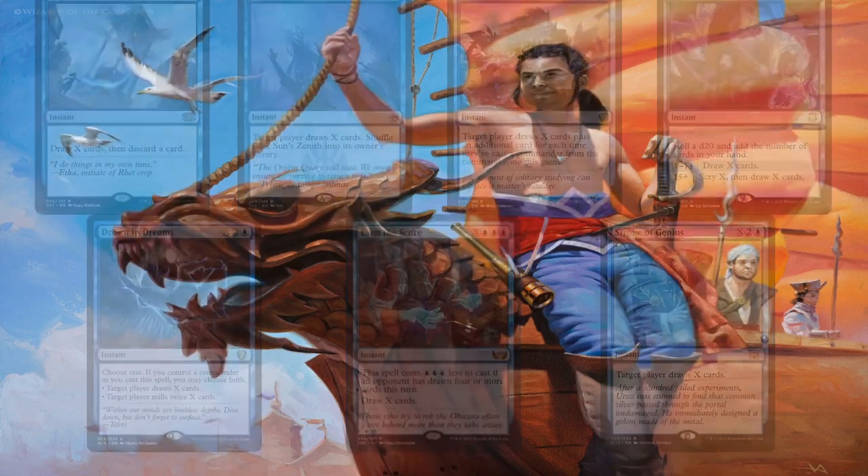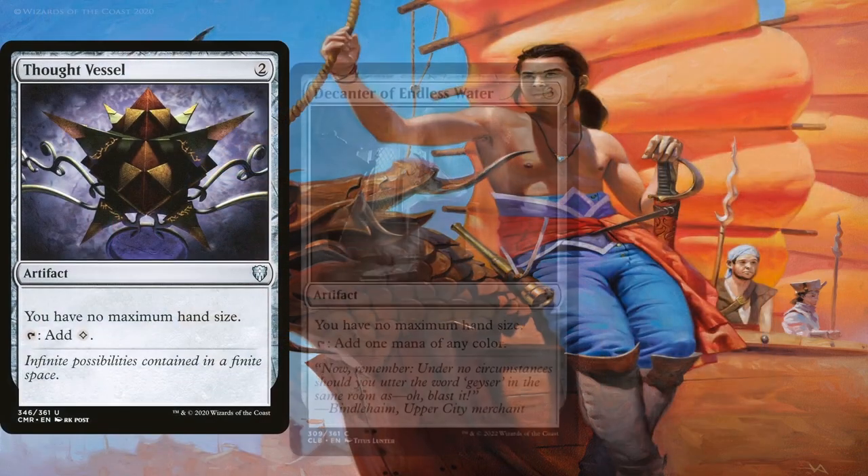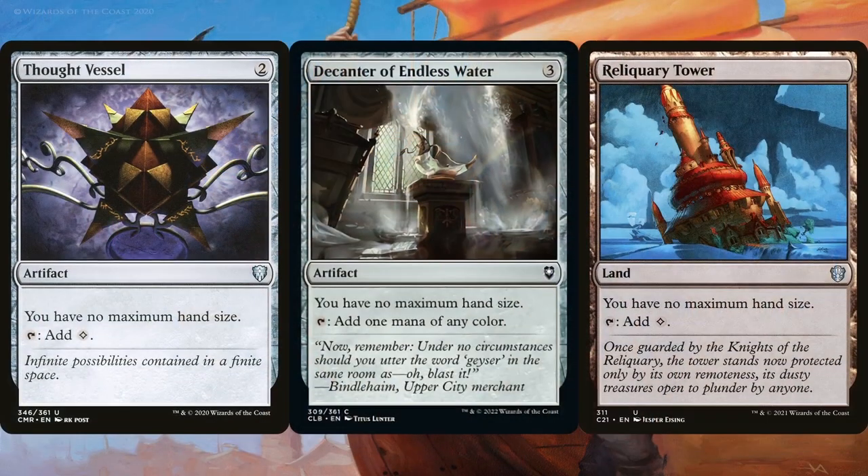Finally, the deck draws into so many cards that Thought Vessel, Decanter of Endless Water, and Reliquary Tower are included for good measure — the last thing we need is having to discard away key pirates or interaction. Plus, non-green decks need mana acceleration any way they can get it.